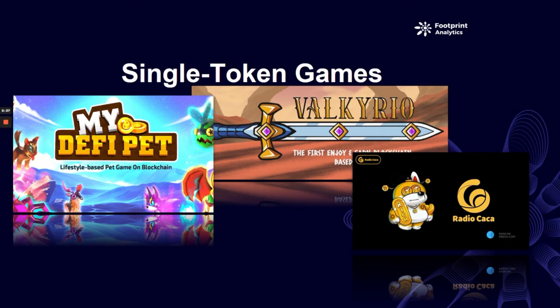Each type of tokenomic model has its own submodels. To make things simple, we're starting with the oldest and most basic. Although it's not as popular, there still are new projects that use only one token, so understanding it is still relevant in its own right.